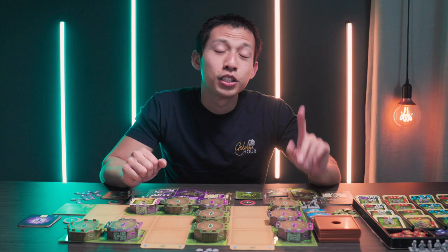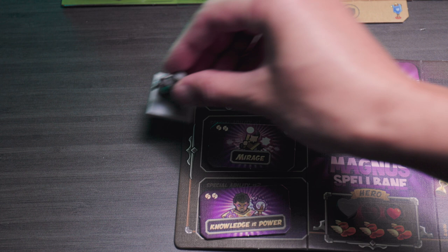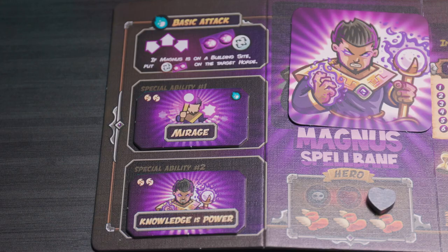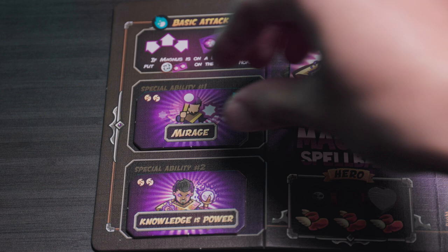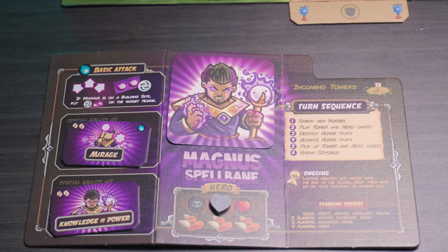So your hero's three actions are: basic attack — either melee or ranged; special ability — flip that tile face down when used; or recover — where you move your heart token back to max health and flip all used special abilities face up. If your hero ever gets damaged, move your heart token to the left, and if it reaches the skull icon, your hero mini is removed from play, put on your hero board on its side, meaning they have to regenerate at the start of the next round.